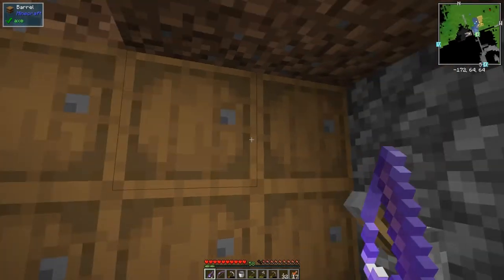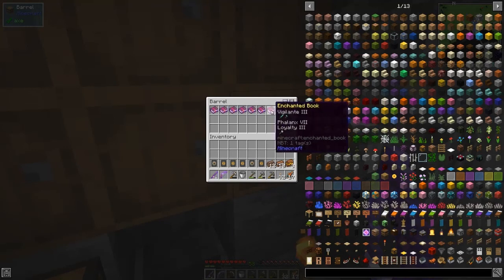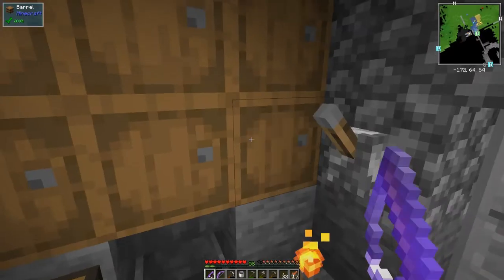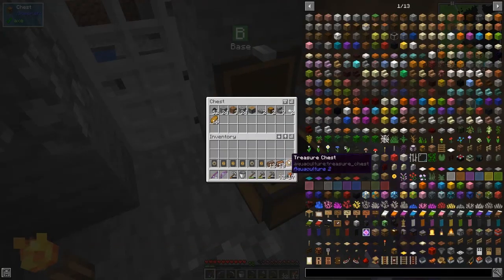In here there's nothing, in here some saddles, and in here some enchanted books - reasonably good enchanted books. Then in here we've got Neptune's Bounties from Aquaculture 2. Let's have a look at these - let's put everything we've got in the inventory here because that's going to fill up our inventory with a slot.